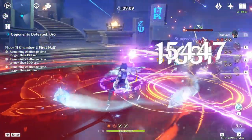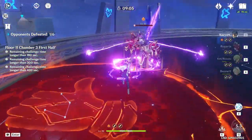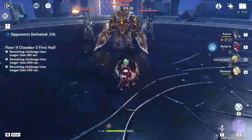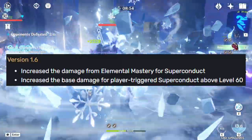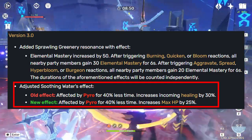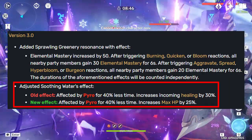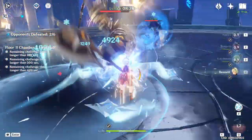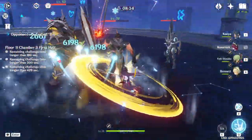I also think it's important to note that while Hoyoverse has no intention of changing a character's numbers after their release, they have no problem adjusting the game's mechanics such as elemental reactions or elemental resonance. For example, the base damage of superconduct was increased in patch 1.6, and double Hydro resonance was changed in 3.0 to provide 25% HP instead of 30% incoming healing. If they were to adjust any elemental reaction, superconduct would be on their priority list. This elemental reaction could really use some love.